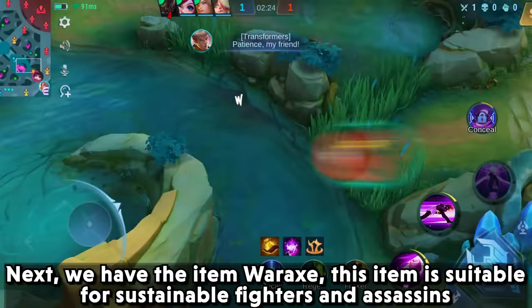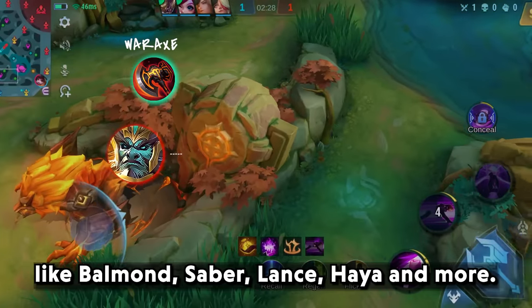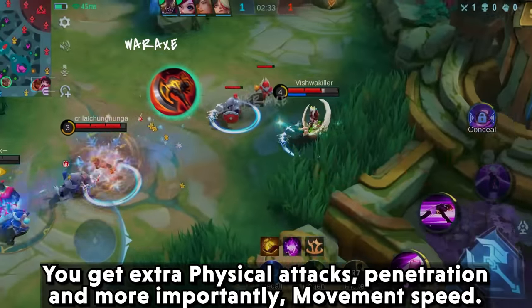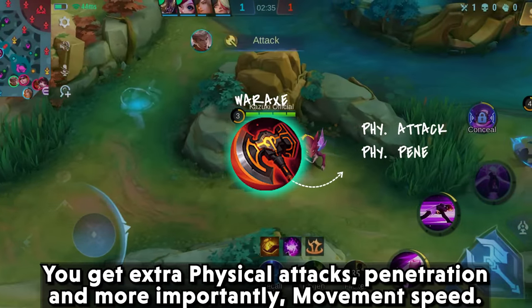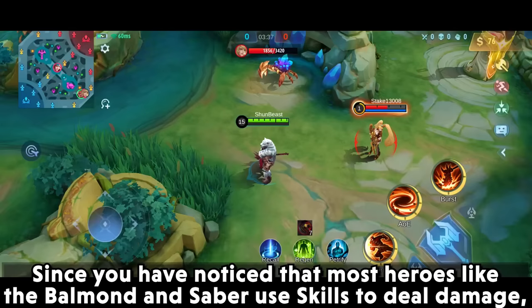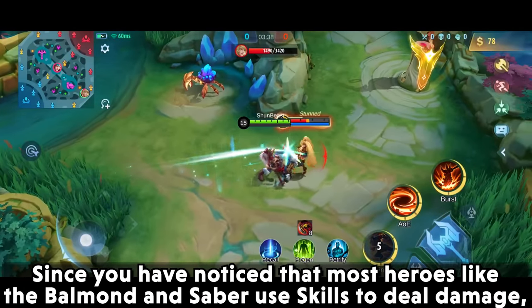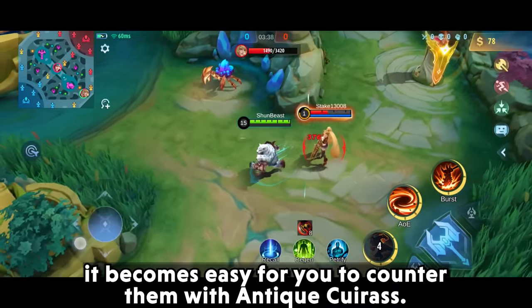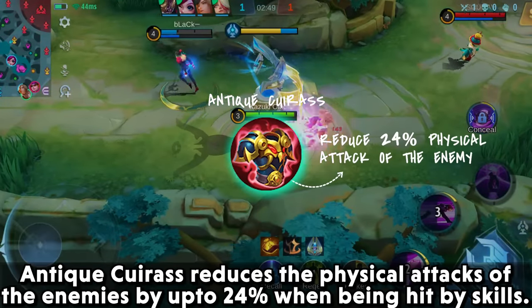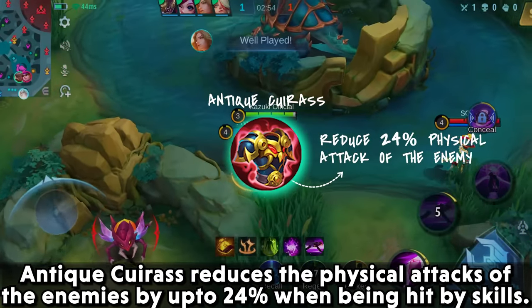Next we have the item War Axe. This item is suitable for sustainable fighters and assassins like Balmond, Saber, Lance, Haya, and more. You get extra physical attack, penetration, and more importantly movement speed. Since most of these heroes use skills to deal damage, it becomes easy to counter them with Antique Cuirass. Antique Cuirass reduces the physical attacks of enemies by up to 24% when being hit by skills.